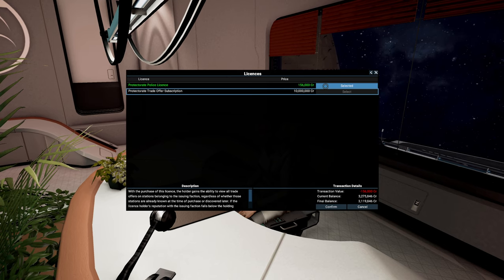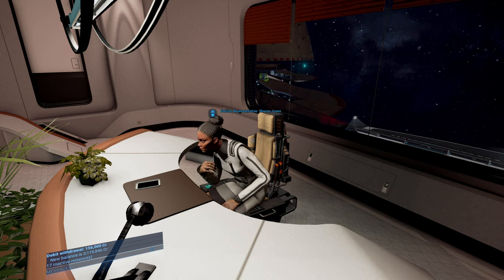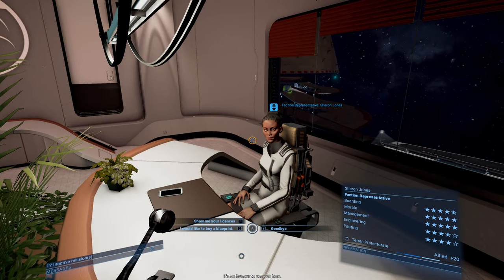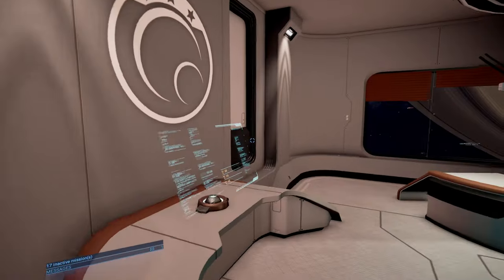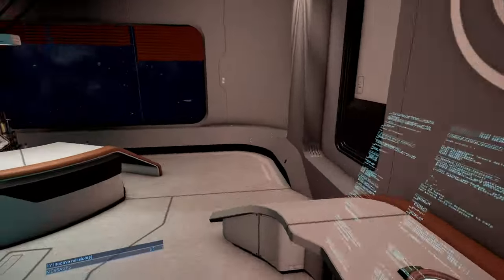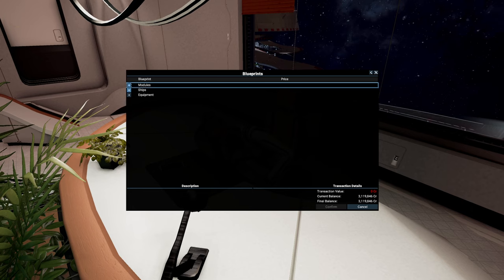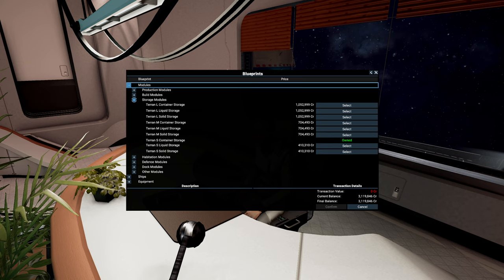The protective police license: when you kill criminals including Xenon near their stations, you get a nicer bonus. I believe it also applies in their space — so you get two different income streams, one from station security and one from the space itself. And then there's blueprints — when you want to build new modules like storage, this is where you get them. They've got liquid storage and solid storage.